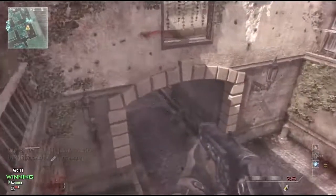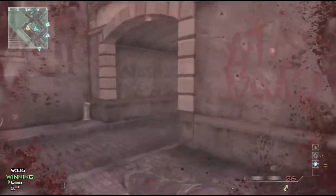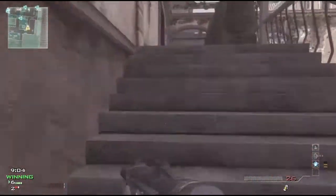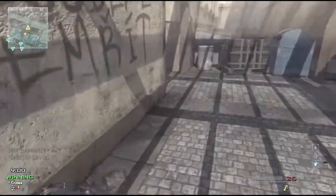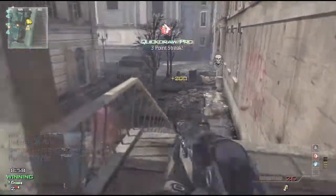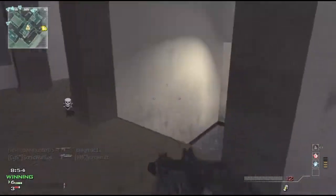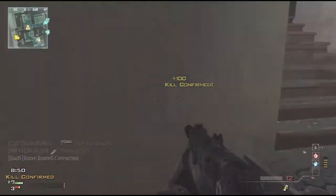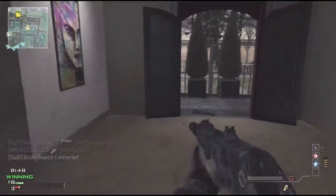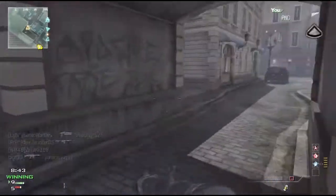It's a PP90M1 Custom. On it I have a similar setup to what I used on my Hardhat kill confirmed — a silencer and rapid fire. The kick proficiency and the silencer do about the same thing at reducing recoil, so you can choose whichever one you want. But I think the silencer plus rapid fire is a little bit better because you also get that silencing effect.